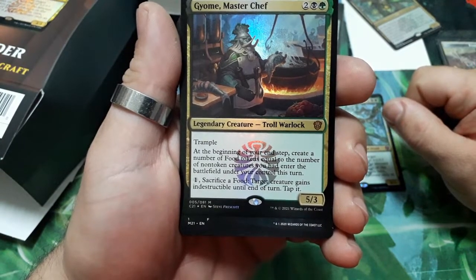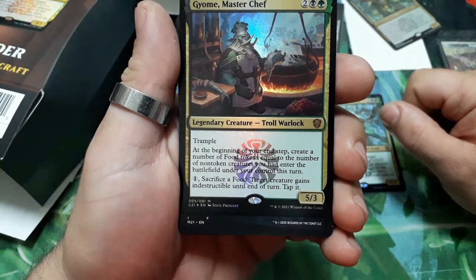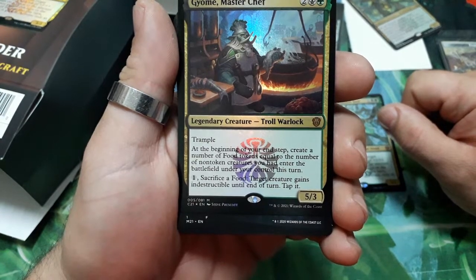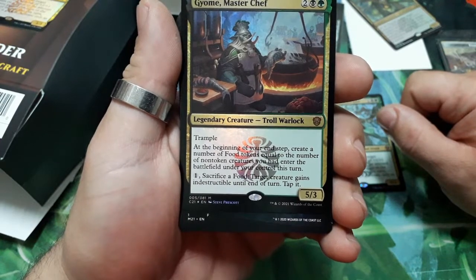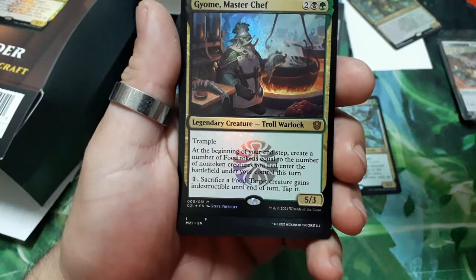Gyome, Master Chef — four drops, has trample. At the beginning of your end step, create a number of food tokens equal to the number of non-token creatures that entered the battlefield under your control this turn. For one, sacrifice a food: target creature gains indestructible until end of turn, then tap it. It is a 5/3.